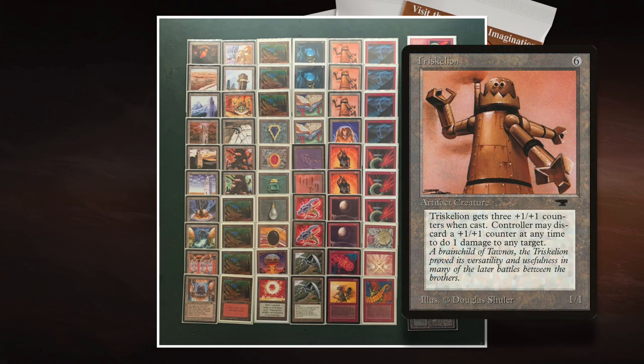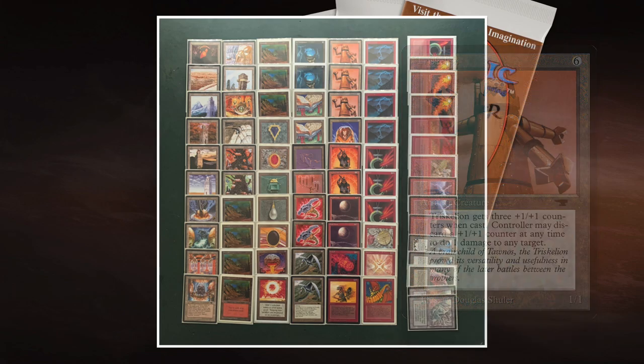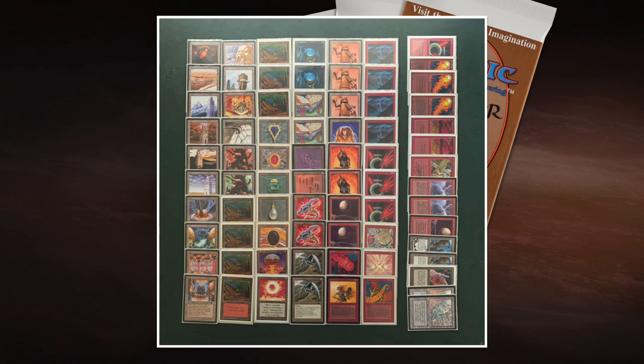When you put a Triskelion in the Tawnos' Coffin and untap it next turn, the Trike comes back tapped with the counters it had — but the enter-the-battlefield trigger fires again. So if I had a Triskelion in there it comes back as a 7/7 because it gets three extra counters. If I do it with Clockwork Avian — put it in as a 4/4 — it comes back with four extra +1/+0 counters, so it's an 8/4 flyer. They do come back tapped, but with Triskelion I can still ping with the counters even while it's tapped. The dream is to have Tawnos' Coffin, Dwarven Weaponsmith, and all these crazy synergies going on.